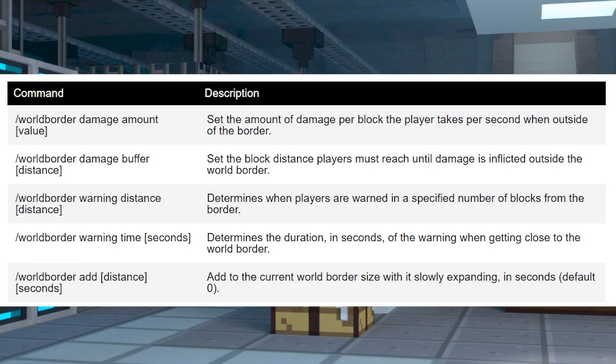There are other commands to consider when setting up world borders in Minecraft, such as determining the amount of damage players receive when outside of it. This table will help you learn more about each one, and these can come in handy when the world border is relatively small.